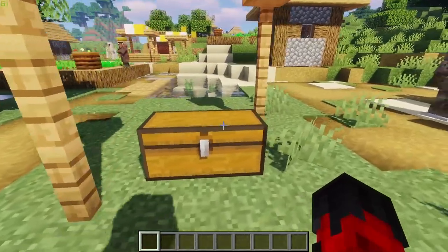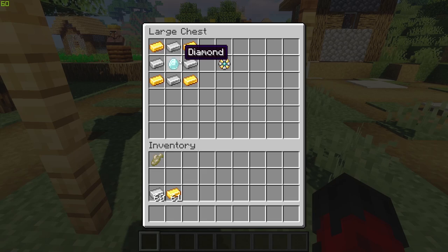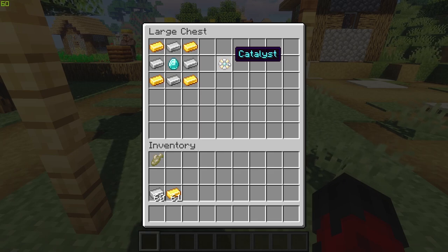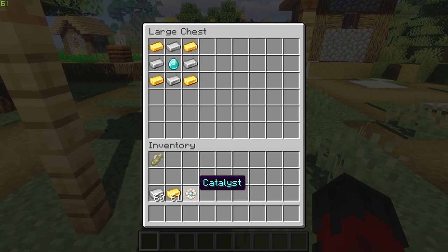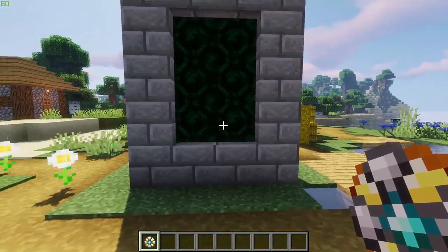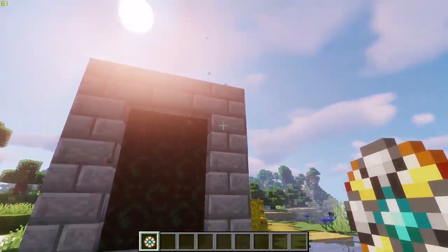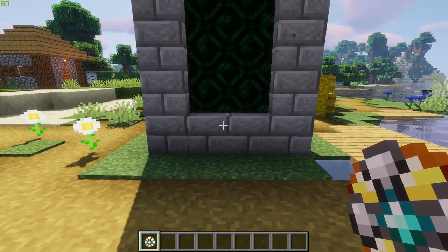Getting to the dimension is actually very simple — you don't even need that much. You're going to need some gold, some iron, and a diamond, and those combine together to make the Catalyst. Looking at the Catalyst, you can actually tell the crafting recipe from its appearance: you can see the iron, the gold, and the diamond in the middle. It's a nifty design touch. Then all you have to do is right-click on some stone bricks set up in the formation of a standard portal.